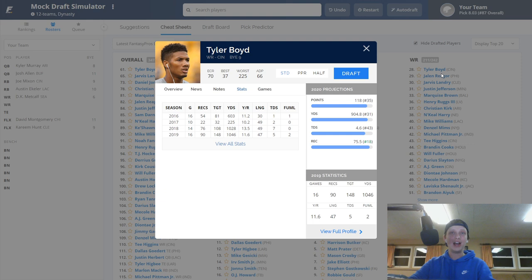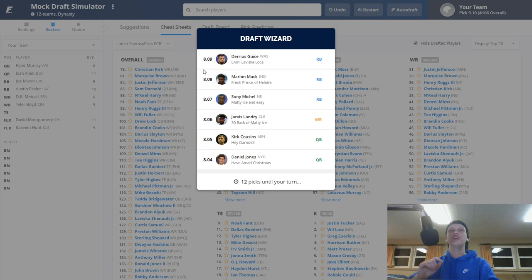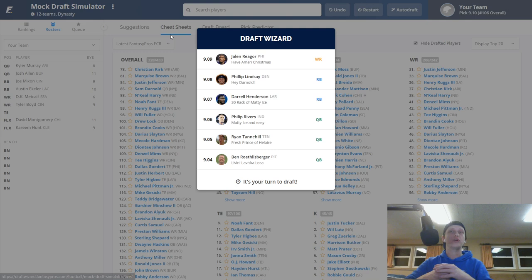Even if AJ Green is there or not, Tyler Boyd is going to have a great season. He put up numbers last year with Ryan Finley and Andy Dalton as quarterback. Now they get Joe Burrow, an improved O-line — that's why I also like Mixon. Boyd is a wide receiver coming off as WR28 on Fantasy Pros, but he's a lock to get over a thousand yards and could hit 10 touchdowns if the team looks as good as I think. We made the right decision going running back first because the running backs are flying off the board.